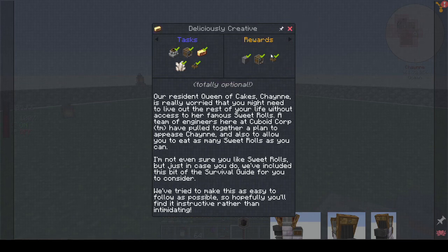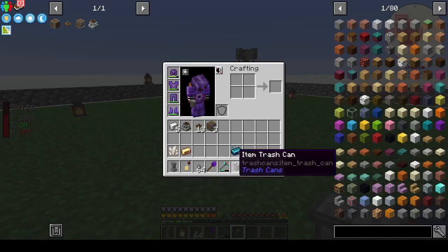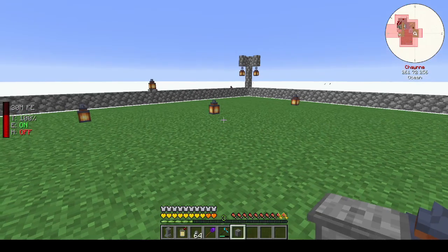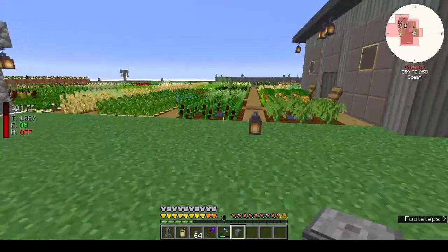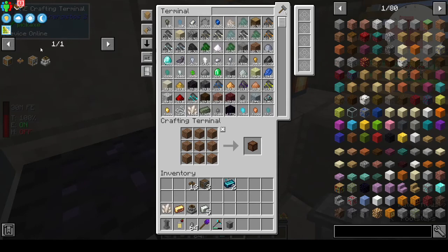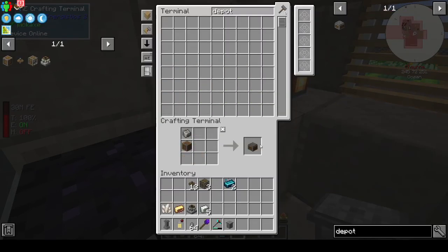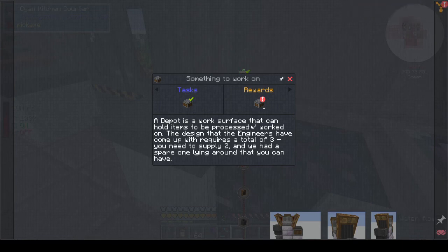We have to get all of these things, which I have in my inventory, and we get these rewards. We need two depots — I have no idea what they do, I'm just going to follow the quest line. A depot is a work surface that can hold items to be processed or worked on. The design requires a total of three, we supply two and have a spare one lying around — brilliant.